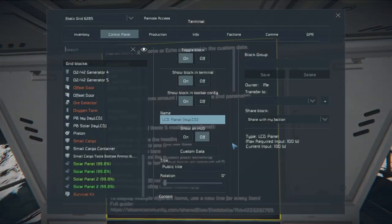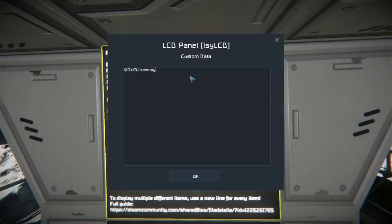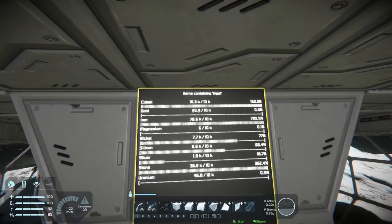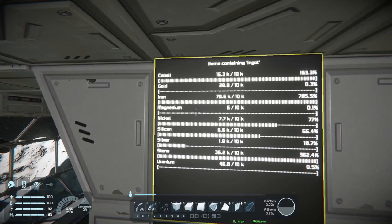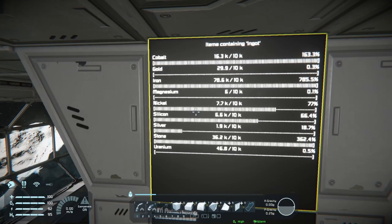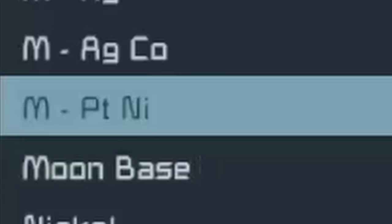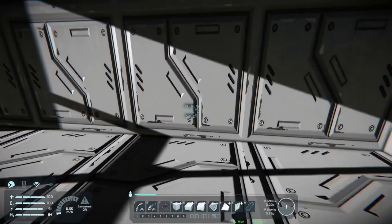I'm going to do custom data and do ingot. We can see we've got a tiny bit of gold, plenty of cobalt, plenty of iron, basically no magnesium, and zero platinum — it's not even listed. I kind of want to find some platinum. As it just so happens, right over there — PT — there it is, 500 meters away. We've got some platinum.